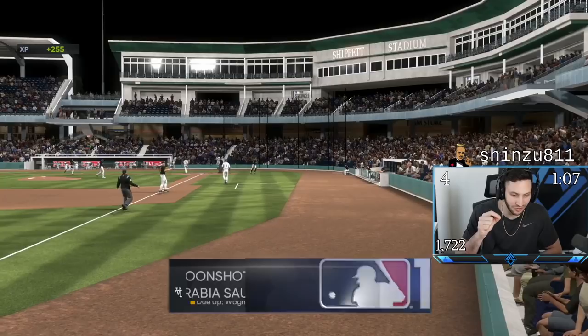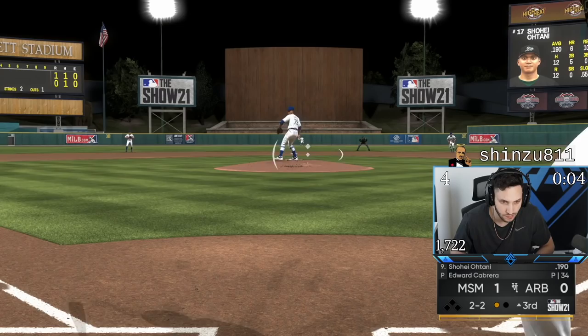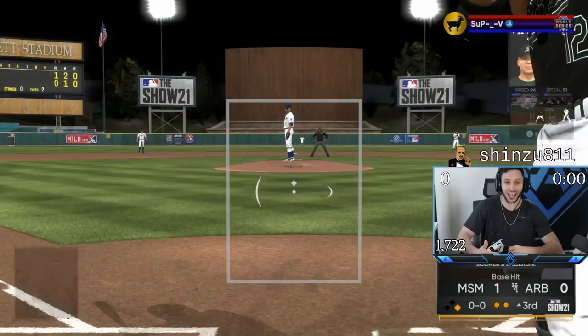What a pitch from Ohtani — he's just striking out everybody. We have 8-9-1 coming up. Let's get a couple of guys on so Hanna can send another one to the moon. Everything's just dotted — I've just never seen anybody pitch like this with Edward. Can I beat that out? I am going to beat it out — the cheese! Finally!